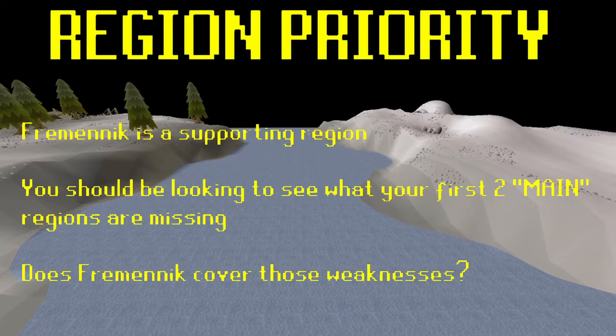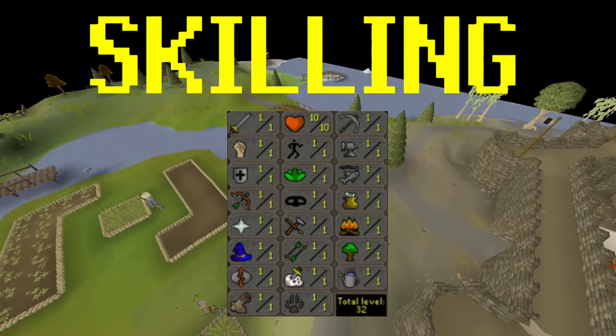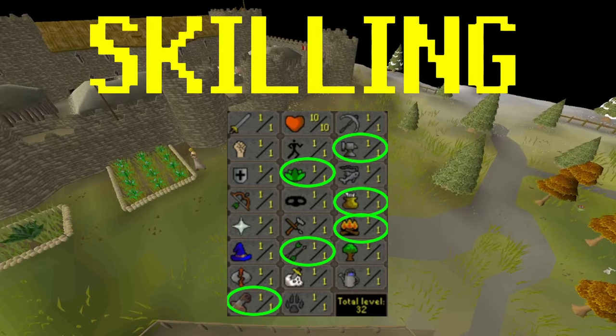As we start talking about Freminik and skilling, I want to remind you this is a supporting region — none of these skills are really supposed to be superstars. They're supposed to be background methods you can do on the side to fill in gaps. For example, if you don't have a great way of training Herblore in your other two regions, maybe this can help. On that note, I want to talk about an interesting group of skills: Construction, Herblore, Fletching, Cooking, Firemaking, and secondarily Smithing.